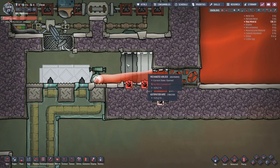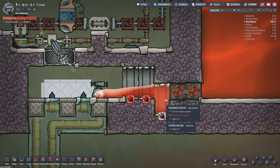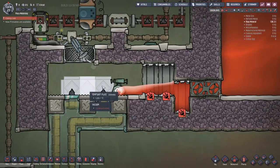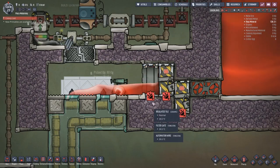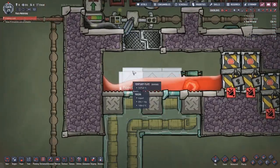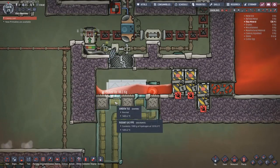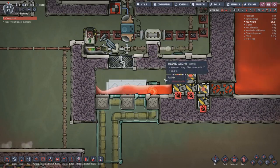If any debris forms here - whether when you're first setting up the build when doors are still cold and some magma solidifies - these mesh tiles stop it from being dumped back in; it can only be moved this way. The doors close, magma flows into the room, and any small bits left over will just get melted back into magma - not really a big deal.